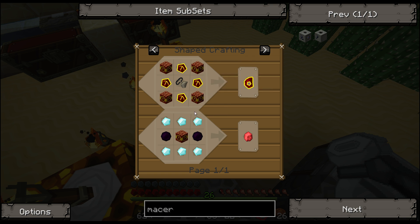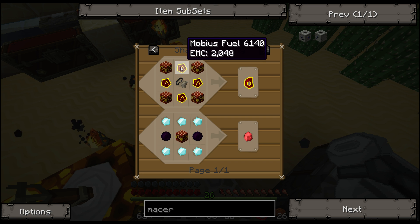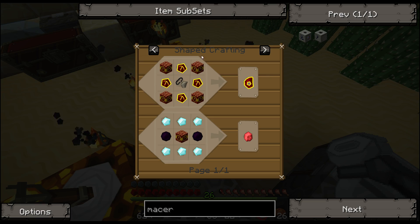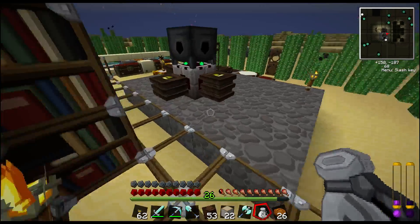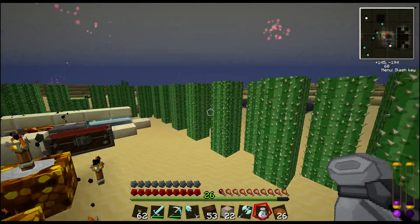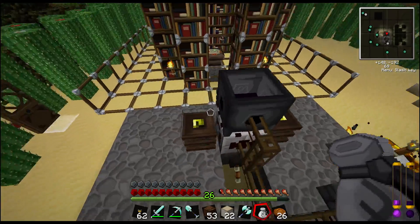To make the Destruction Catalyst, it's just 6 Mobius Fuel and 2 TNT and a Flint and Steel. This thing uses EMC to create explosions — as you'd imagine since it's made from TNT — but instead of destroying things, it actually drops everything that it breaks. So you can just run around using the Destruction Catalyst on stuff. As long as you've got the fuel for it, you'll be able to mine stuff really quickly, and potentially kill yourself — but if you're careful, that won't happen. Let's get the Silverwood Trees in place — I'm going to put them underground.